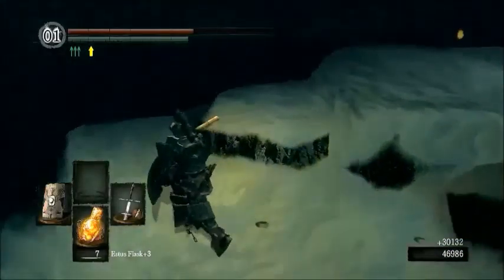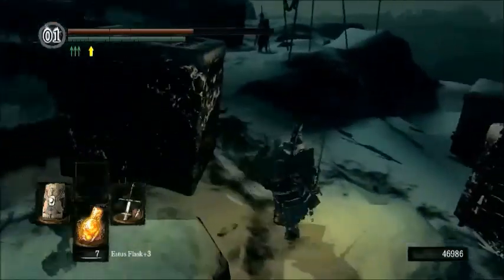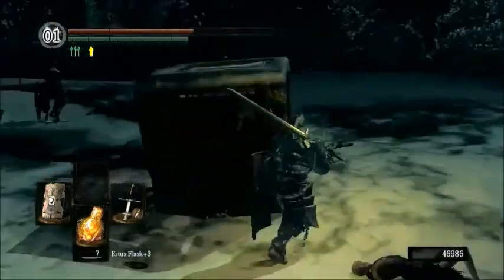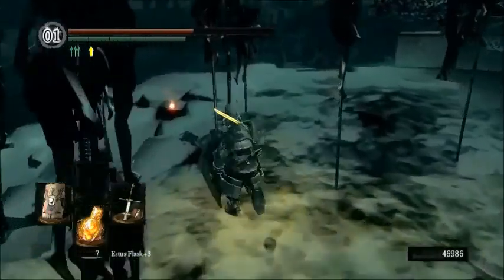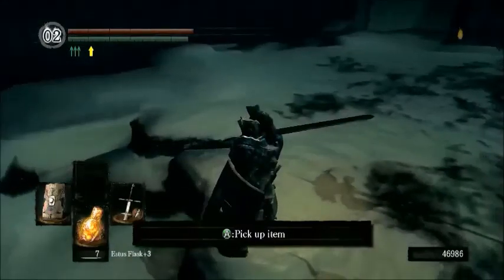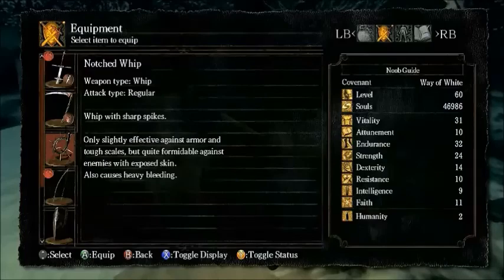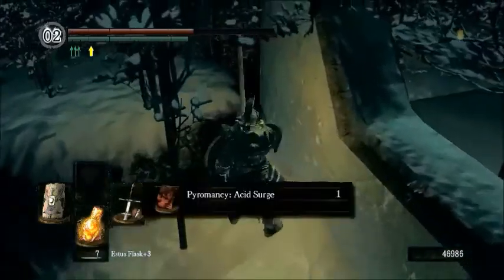We can't get up there normally, so we're just going to have to go around. We'll go ahead and grab his humanity and his notched whip, which is again a dex-based weapon, but it has a bleed effect as opposed to the actual whip. It's not very good against armor and natural armor, but it's very good against plain skin - even better than the actual whip. That's Acid Surge - I believe it's kind of like a flamethrower that deals poison damage.